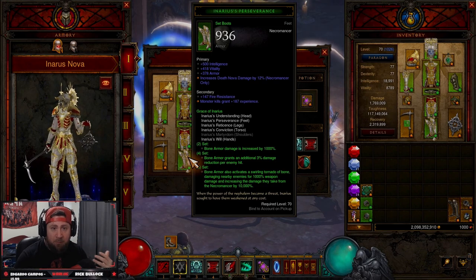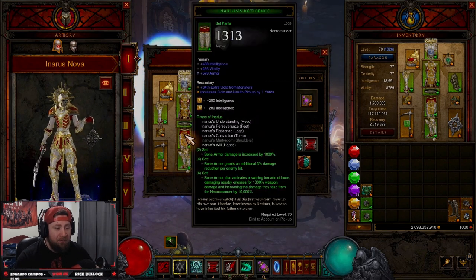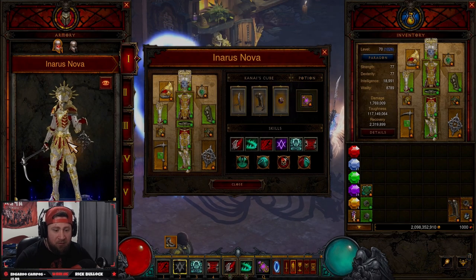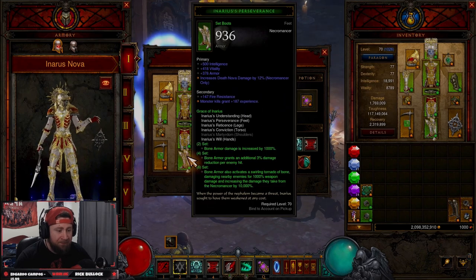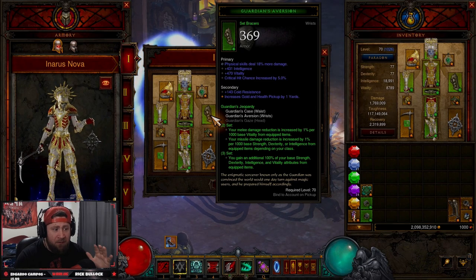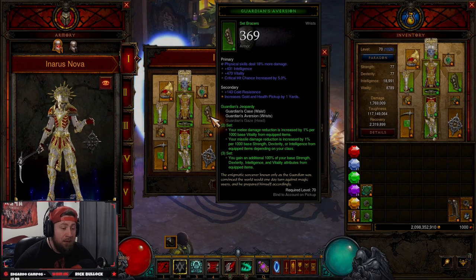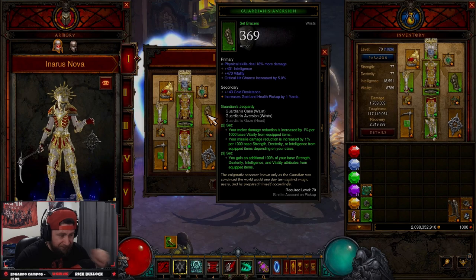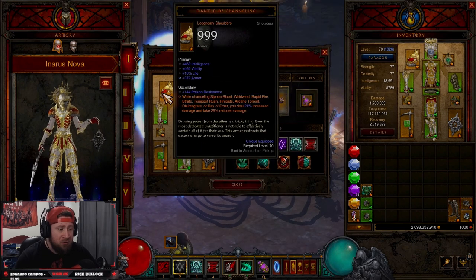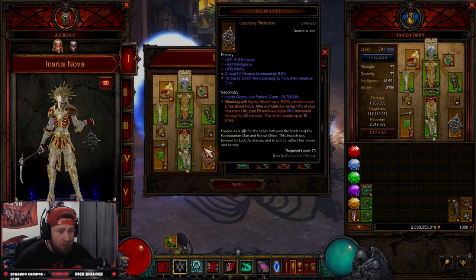This build is pretty good because of our ability to auto-cast Blood Nova. We have five of the six pieces here — it's really cool to see this set back because it looks really flashy. We combine it with the Guardian set for a lot of extra damage. This is more of a speed variant than a pushing variant, but we'll talk about item swaps for that. The Guardian three-piece gives 100% bonus damage from our Intelligence, which is huge. In our shoulders we have Mantle of Channeling because we're channeling Siphon Blood, which triggers all of our Blood Novas.